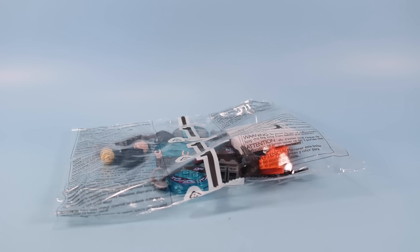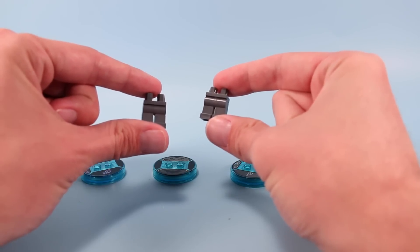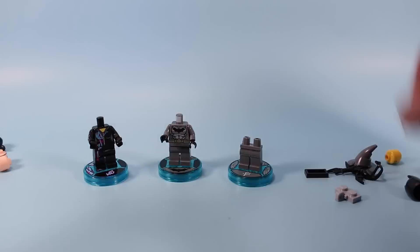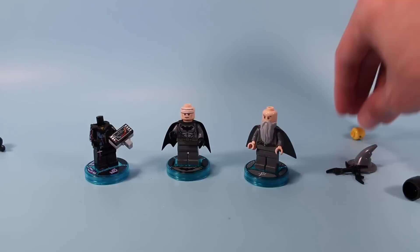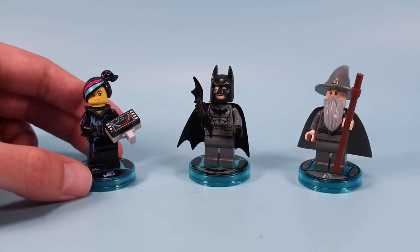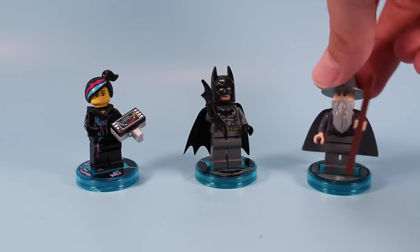Starting with the number one bag, let's build up some minifigures. Here are the three main minifigures involved with the starter pack: Wild Style with her relic detector accessory, Batman featured in a more realistic suit, and Gandalf pretty much as Gandalf.